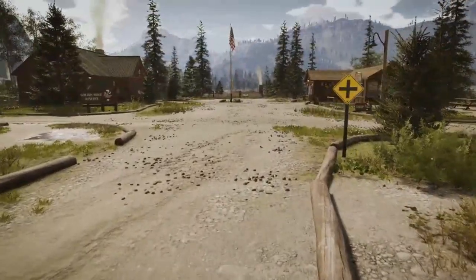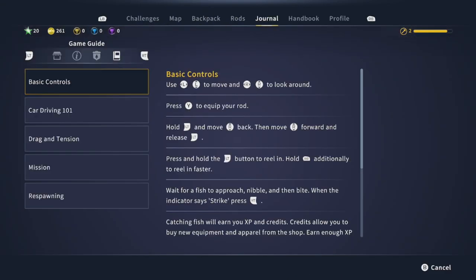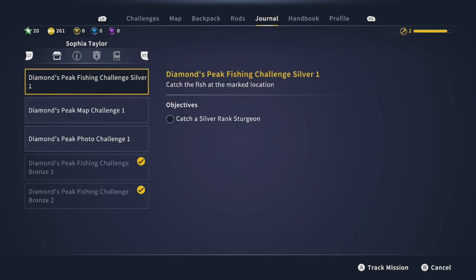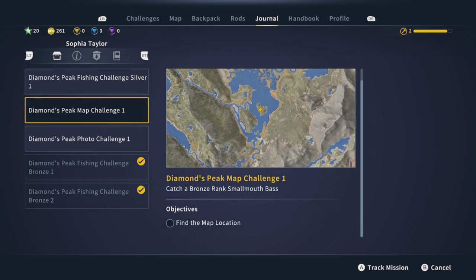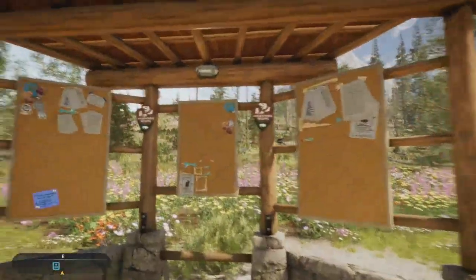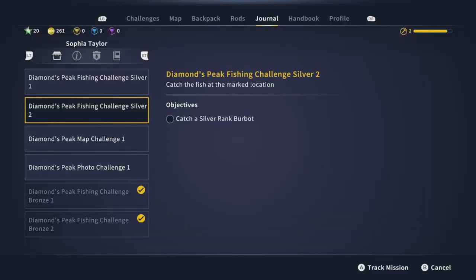Let's just get right into things. We do have some challenges already, so we can go to the journal here. We have the Diamonds Peak fishing challenge, Silver One — we have to catch a silver rank sturgeon. We have the Diamonds Peak map challenge to find a map location, and we also have to find a photo location. Here's the bulletin board which has another challenge: the silver fishing challenge, which we'll go ahead and accept — catch a silver rank burbot.